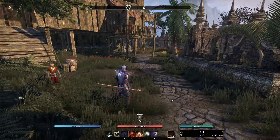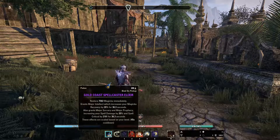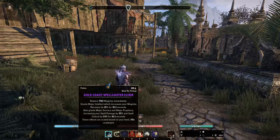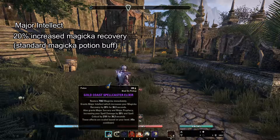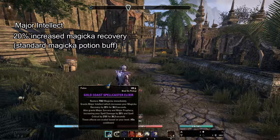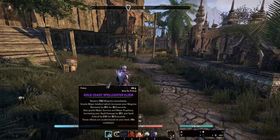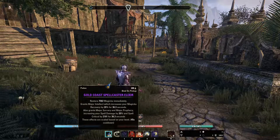The first ones mentioned - Major Sorcery and Major Prophecy - you can get these from potions, and this is what you will see a lot in builds. Here we have a potion that restores magicka and grants Major Intellect, which increases your magicka recovery. This is the main reason for potions, and then you also get Major Sorcery and Major Prophecy - problem solved, you don't need to do anything else.